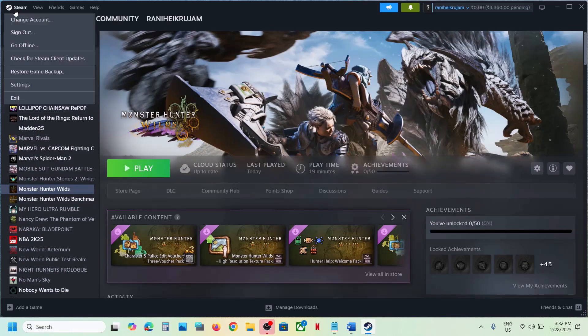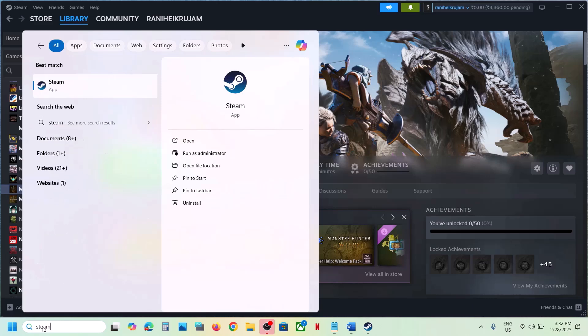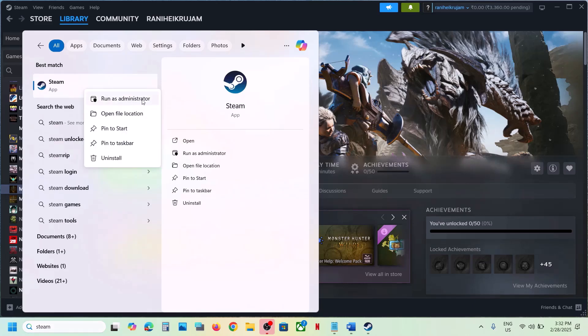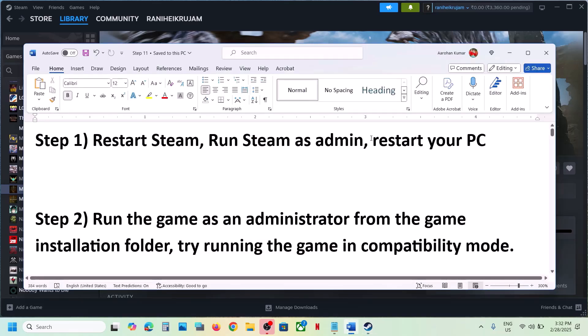To run Steam as administrator, close Steam first. Once Steam is closed, type 'Steam' in the Windows search box, right-click on Steam, click on 'Run as administrator,' and then check.